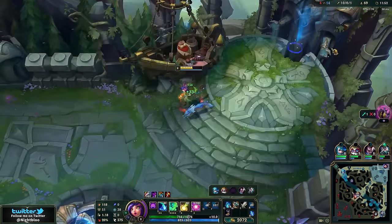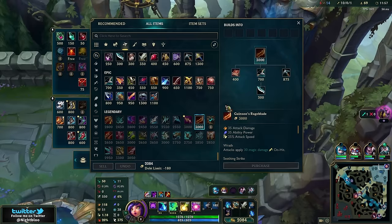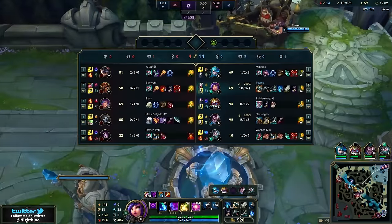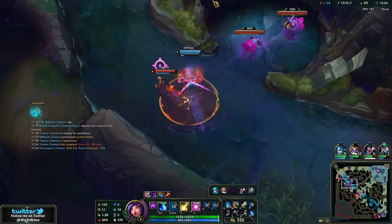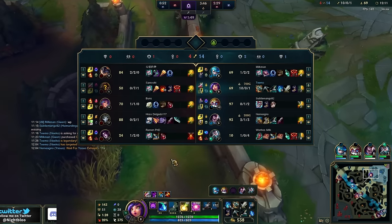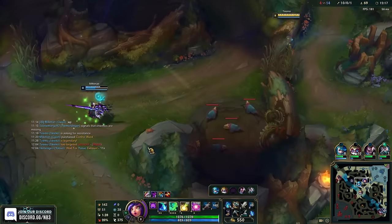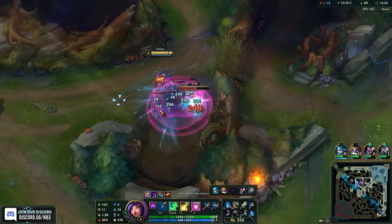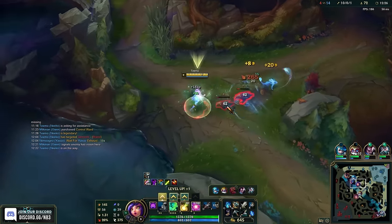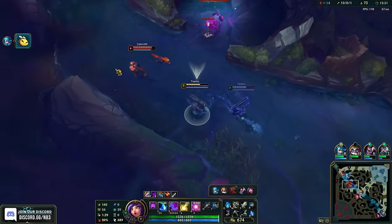I got a suggestion to try Ruinance, but I actually think Rageblade might be the better play here. Let me cook a little bit — let me try Rageblade. I'm gonna go Wit's End this game for sure too because they have four AP champions, so it should be really strong. Level 9 here, that maxes out my E and W. I'm Zillion now.